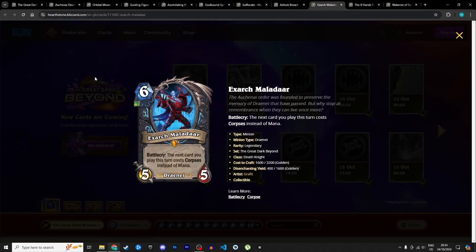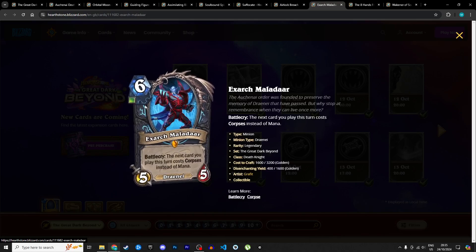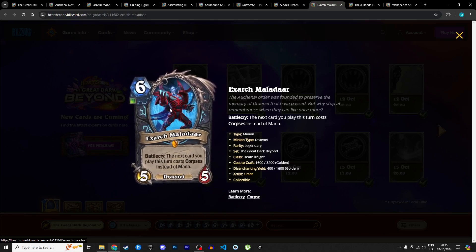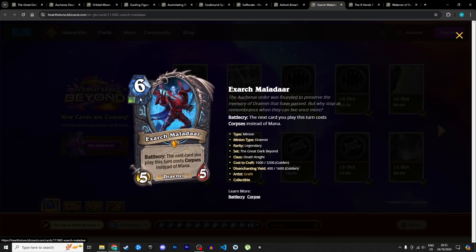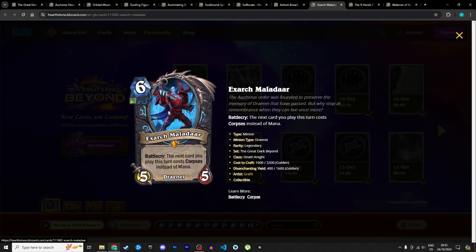Next up is our first Death Knight legendary: Exarch Maladar, a 6 mana 5/5 Draenei with 1 unholy rune requirement. Battlecry: the next card you play this turn costs corpses instead of mana. This is a great corpse spender and mana cheat card. Even cheating out an 8-cost minion or the Climactic Necrotic Explosion is nuts, and the corpses spent count immediately toward the spell when cast. This card is insane and will be a staple for all Death Knight decks running at least one unholy rune. 5 stars in Standard and 4 stars in Wild.